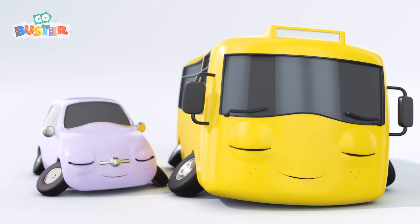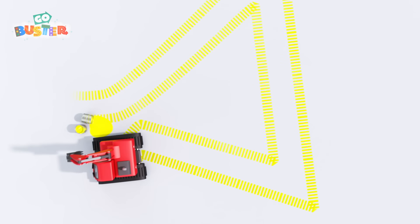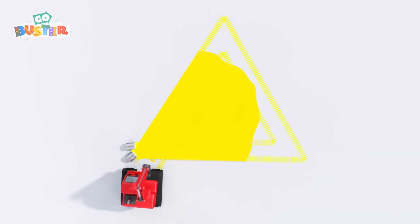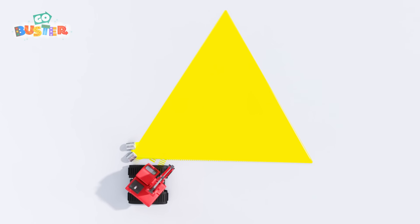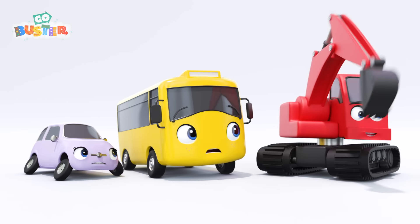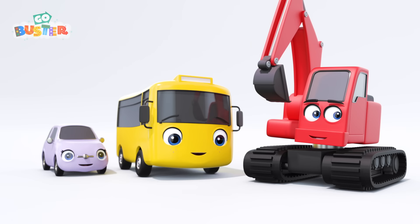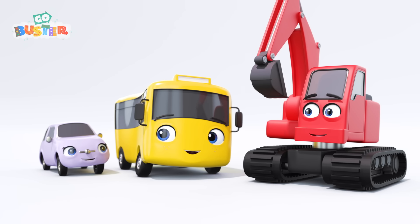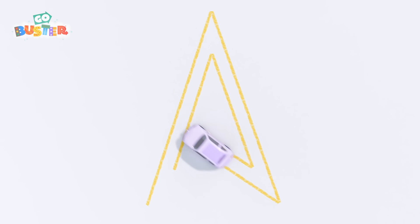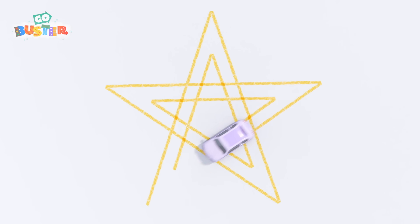Hey there, Digger! Digger has come to paint shapes with Buster and Scout! What shape will Digger paint? Digger isn't quite as fast as Buster and Scout! It's okay, Digger will be finished soon! It's a triangle! A triangle has three sides! A yellow triangle! Digger took so long to paint a shape that Buster and Scout have fallen asleep!